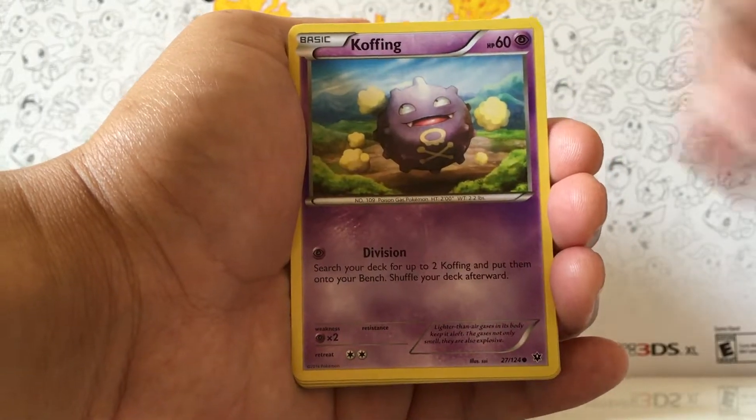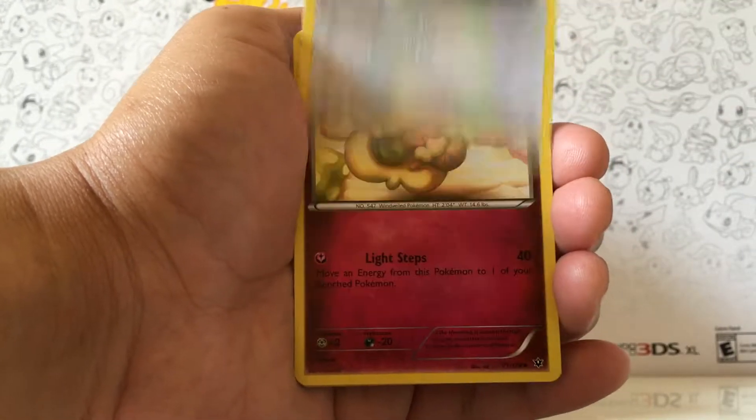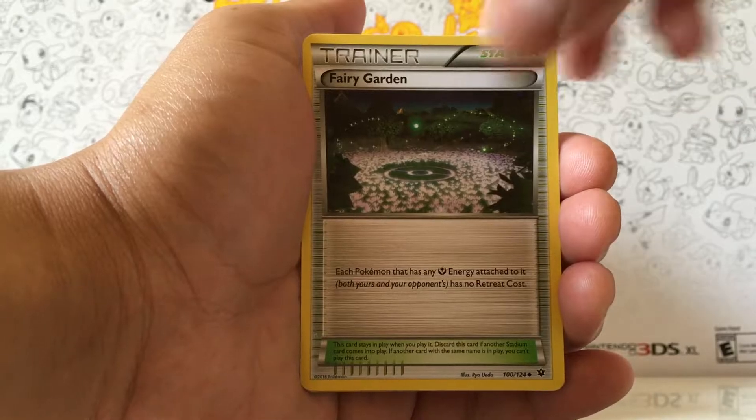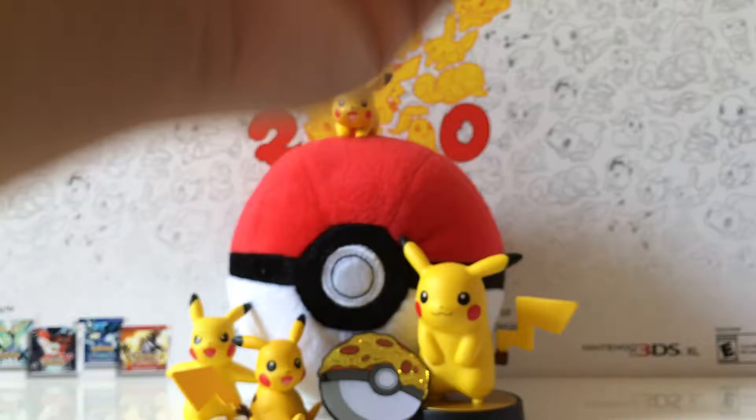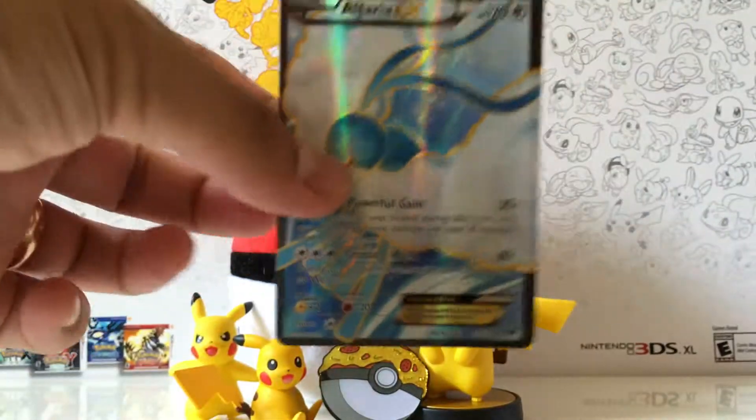Cottonee again, Koffing, Spoink, Mancino, Whimsicott, Fairy Garden, Wheezing, Shauna, Omastar — Non-Holo Rare.